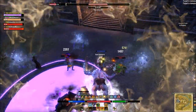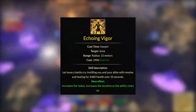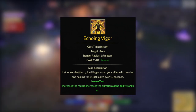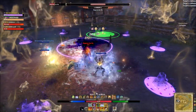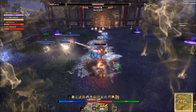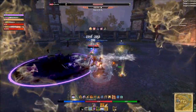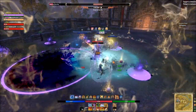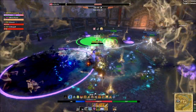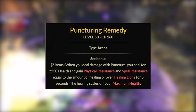The downside is you'll need to be on your back bar and proc it via Echoing Vigor, so it has a higher skill cap — you'll need to maintain this consistently. It can also be expensive to obtain, but it's well worth it if you're investing in tanking. Alternatively, simple combinations like Ebon Armony and Crimson Oath work until you get there. The major advantage: back-bar Powerful Assault, use one skill, and your front bar is free for weapon choices.